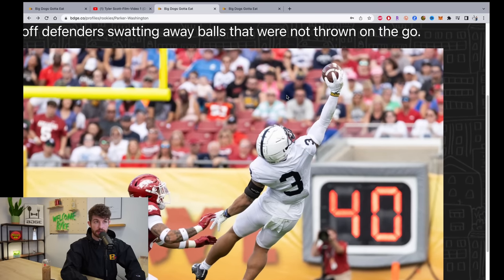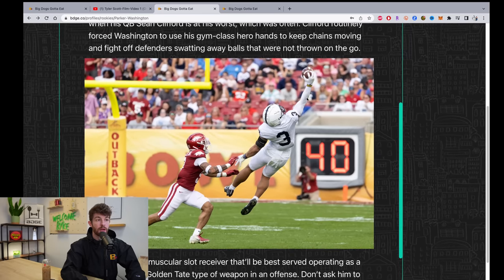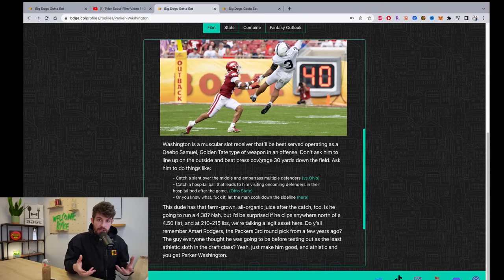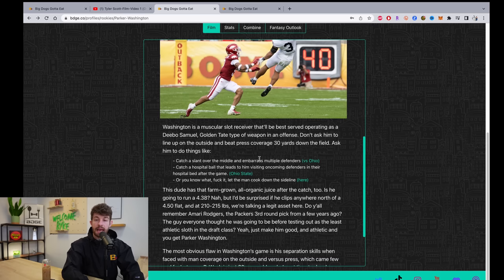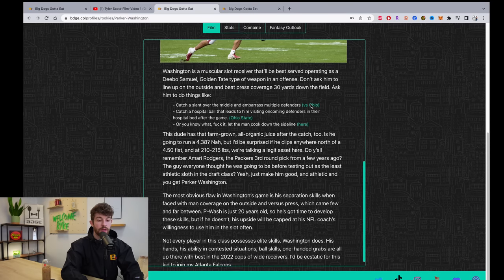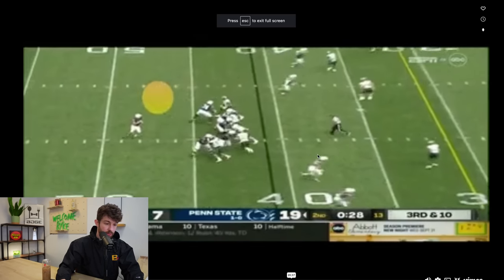Get the ball in his hands and let him make plays — that's what Parker Washington does. He's not going to be an outside guy and he won't separate consistently versus man press coverage, but he's amazing over the middle. This guy does not drop balls — even when the throw is difficult, even when Sean Clifford is throwing like a big red dog, Parker Washington is coming down with it. He's like a Debo Samuel, Golden Tate-type player. On the first film clip, he catches a slant over the middle and embarrasses multiple defenders.